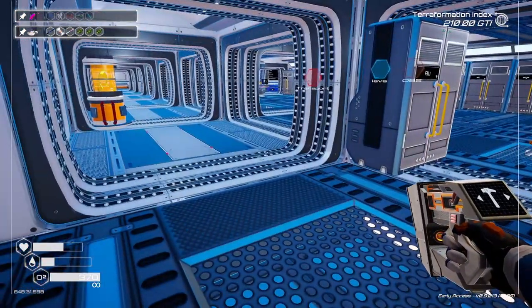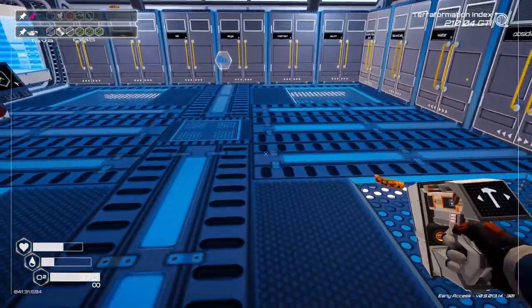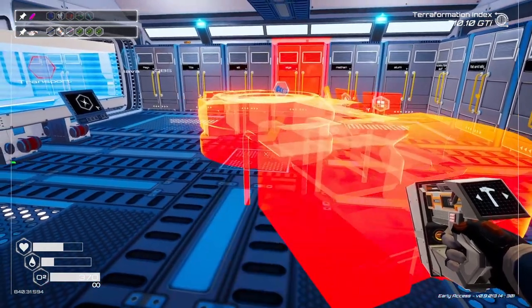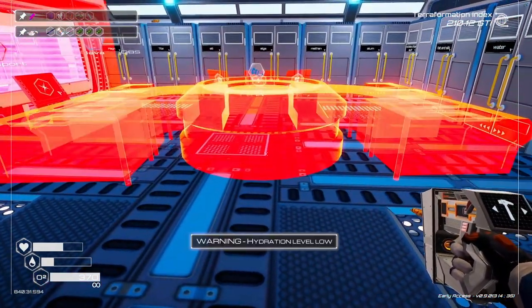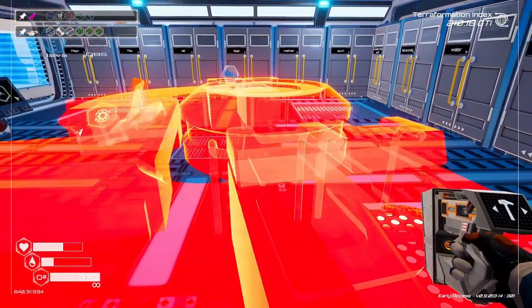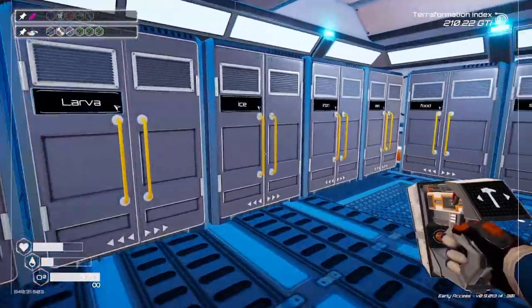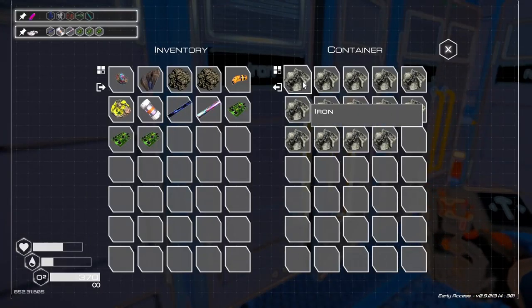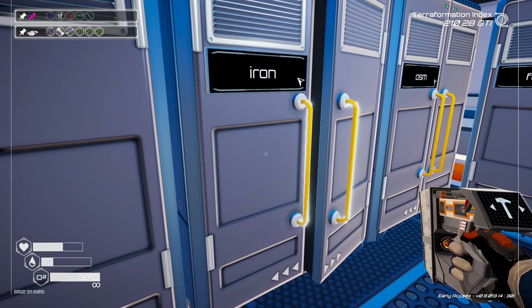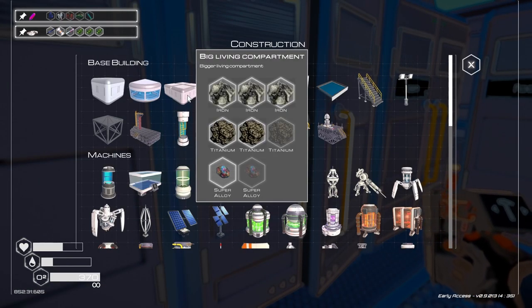The drone. Now, where do we put this? Is it an indoor or outdoor? Probably put it right here maybe. Depends how big this thing is. Let's grab some iron. We want to build another piece of building here. Let's get another living space.